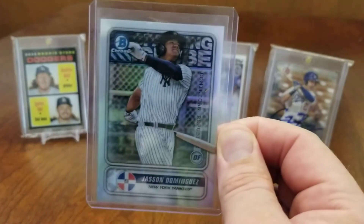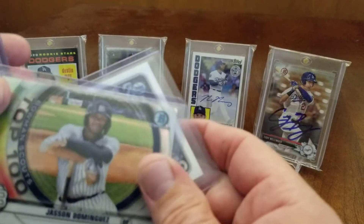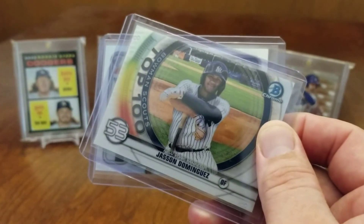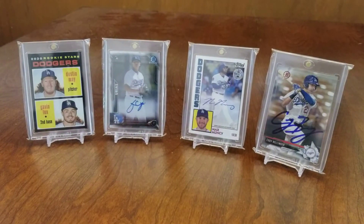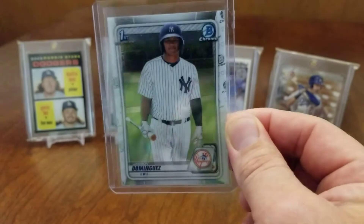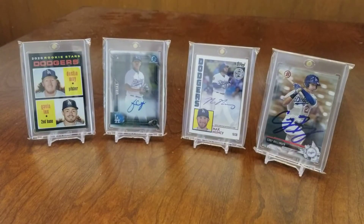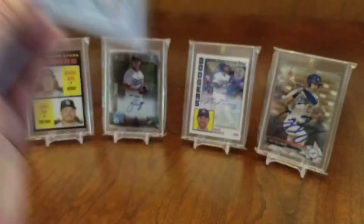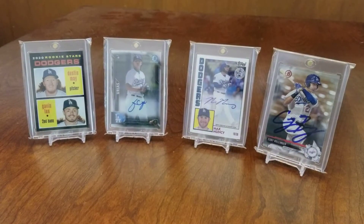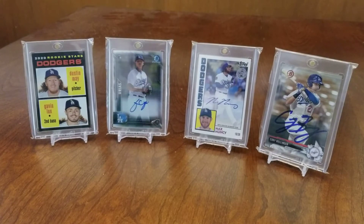Here's some cool Jasson Dominguez cards that I've pulled recently - got this Spanning the Globe, and then we've got the Top 100 Bowman Scouts - nice looking card there. Got a chrome version first Bowman Jasson Dominguez, and a few of the papers. His cards are just taking off like crazy, especially the sapphire stuff. I'd love to open some of that but it's just way too expensive.